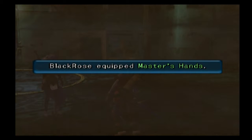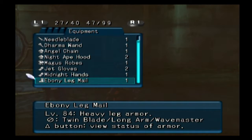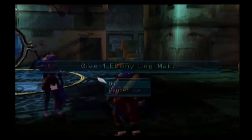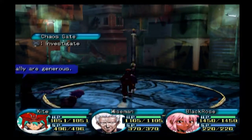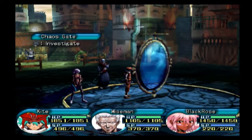The highest priority is going to be people we need for the story mission quests: Black Rose, Wise Man, Balmung, Pyros, Elk - I think everybody else is kind of an optional character. So we're going to gear up these folks first, then give gear to other people after the main ones are taken care of. That's a cool-looking wavy sword that Black Rose has there.